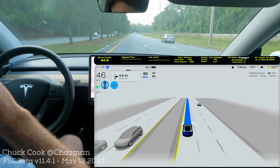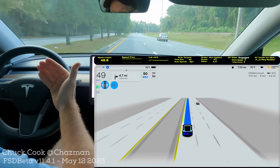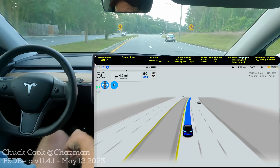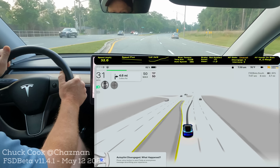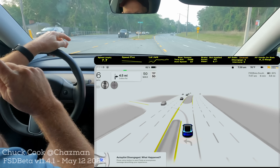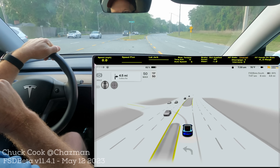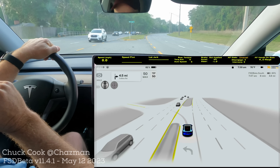Two times before it chose the middle — not exactly sure why there. Perhaps on that first and second one, it thought it was completely clear, so it jumped into the middle, even though there was that very fast approaching car — maybe it was just beyond its visual range. Okay, that's three. That one was good. I am noticing that it's creeping a little bit more than the previous version as it looks for traffic from the left. On the previous version it really sat there. This one it's nudging just a little bit, and then when it sees something it's stopping again, no problem. Just noticing a little bit of a different behavior there.